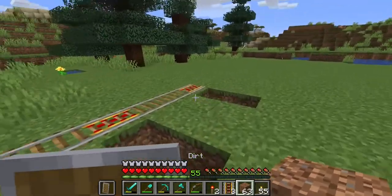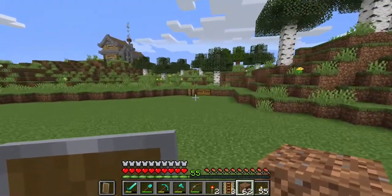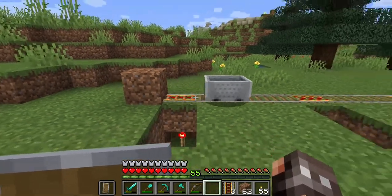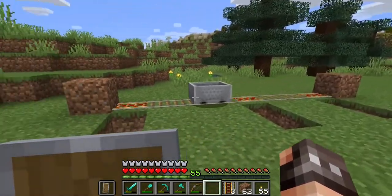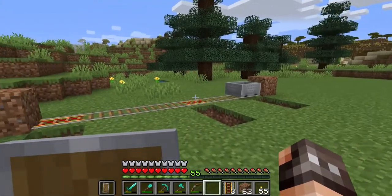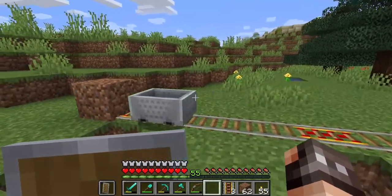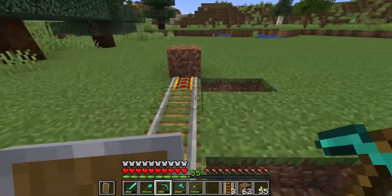You'll see that it illuminates - that signals that it is a powered rail with actual power. To test this, throw a couple blocks up at the end and make a minecart. With the minecart in hand, lay it on that powered rail and you'll see it's going to go along and perpetually continue forever, which is exactly what we wanted.